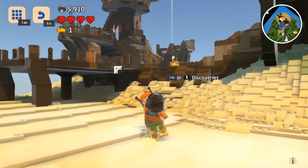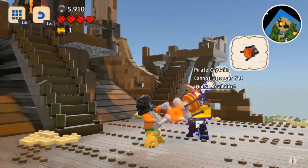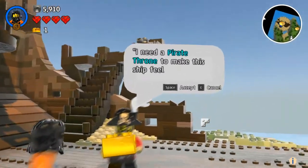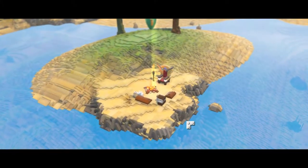I think I just found another gold brick. Cannot — Poet Captain cannot discover yet. Okay, let's do that. Let's talk to him. He says: 'I need a pirate throne to make my ship feel like home.' And it's telling me where it is.